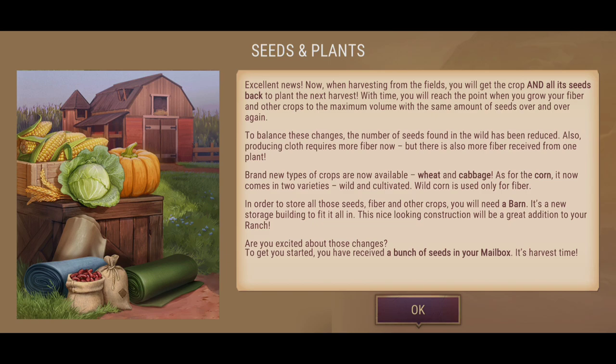To balance these changes, the number of seeds found in the wild has been reduced. Producing cloth requires more fiber now, but there's also more fiber received from one plant — so take and give, there's balance. Brand new crops are now available: wheat and cabbage. As for corn, it now comes in two varieties — wild and cultivated. Wild corn is used only for fiber. In order to store all the seeds, fiber, and other crops, you'll need a barn — a new storage building. Nice looking construction, great addition to your ranch.